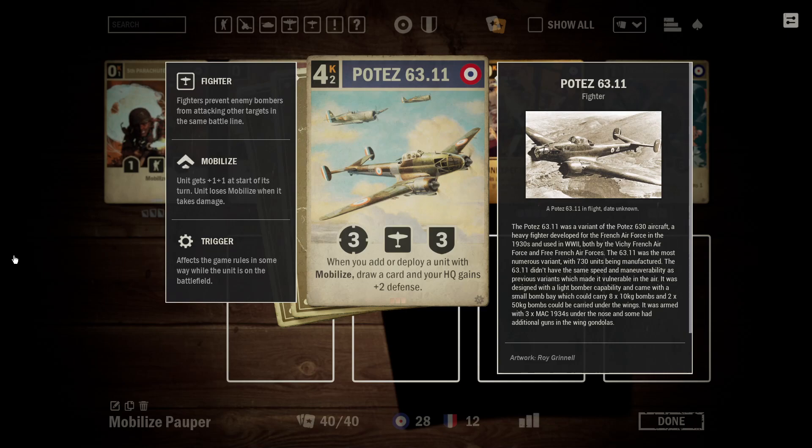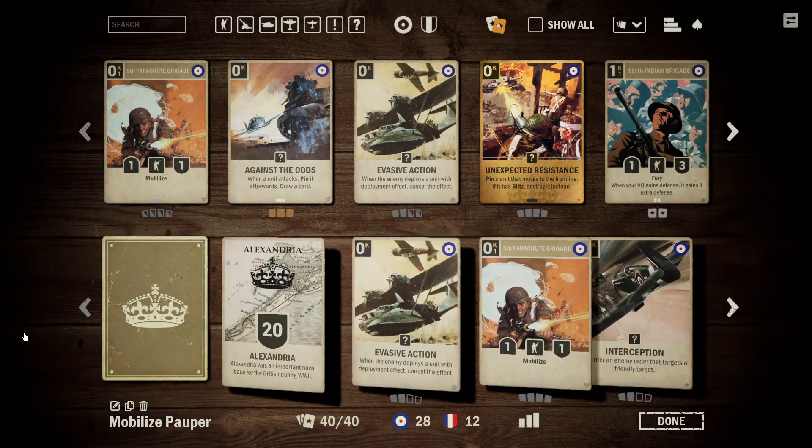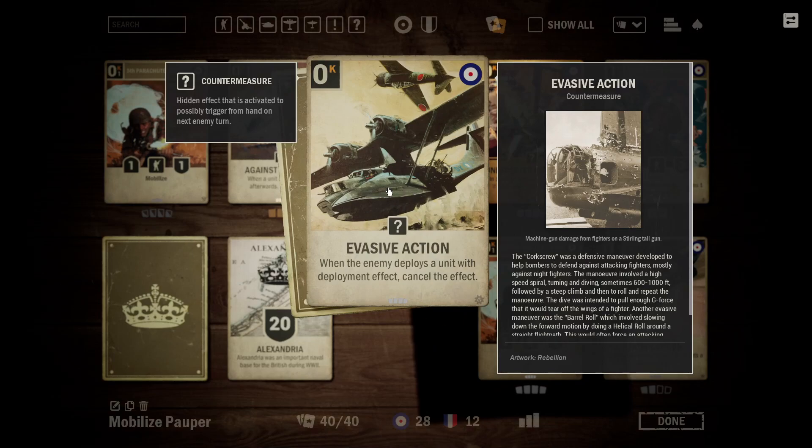The Potez is a very strong card, and if it sticks around, it's just going to draw so many cards, especially with so many cheap Mobilized units. This is the most important unit in the deck. You want to either play it out and immediately play Mobilized units with it, or play it out and try to protect it with countermeasures, which leads us to Evasive Action. Being able to shut down a deployment effect can be very useful, and it can be a strong way to block a retreat effect that would bounce our Potez, like from a Panzer IV F2 or a Flame Panzer.